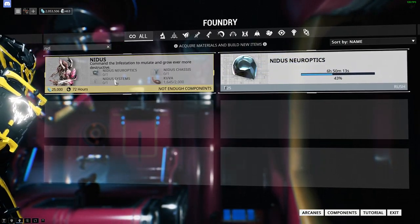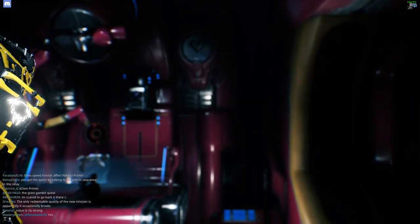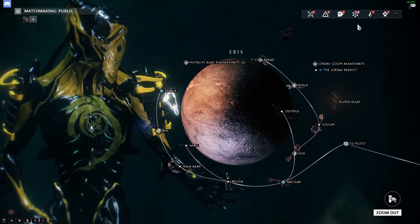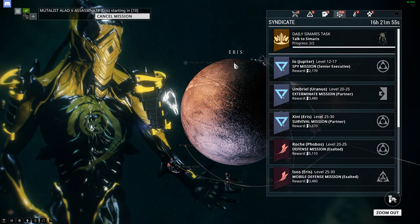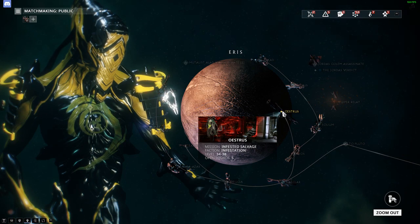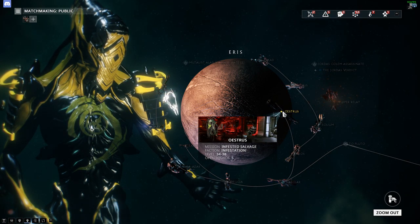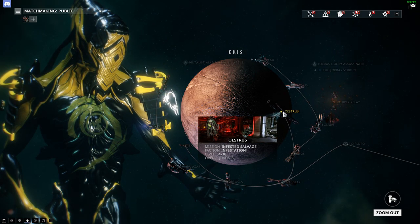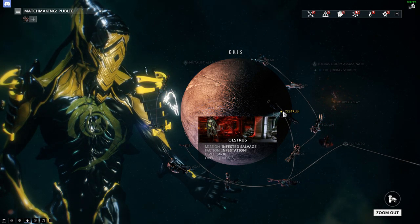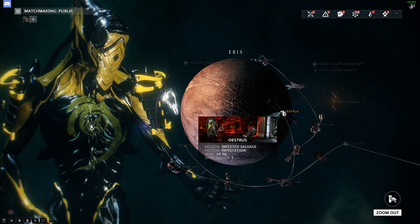...you have to do a new game mode called Infested Salvage — it's on Eris. You get the parts at rotation C, so it goes A, B, then C. At round C it might drop a part — or yeah, a part, whatever you want to call it.